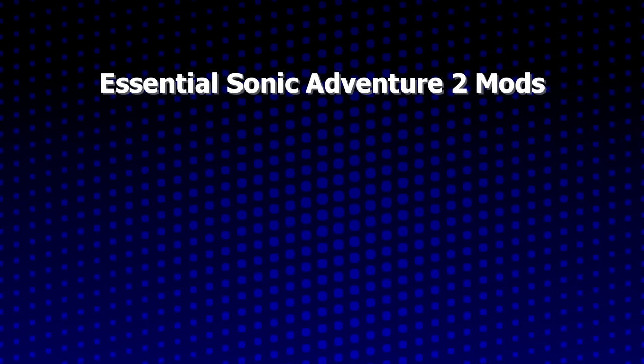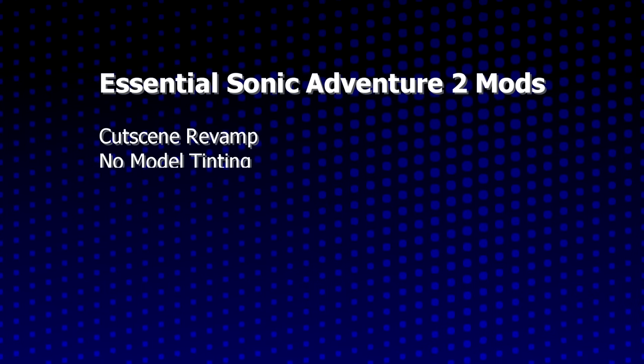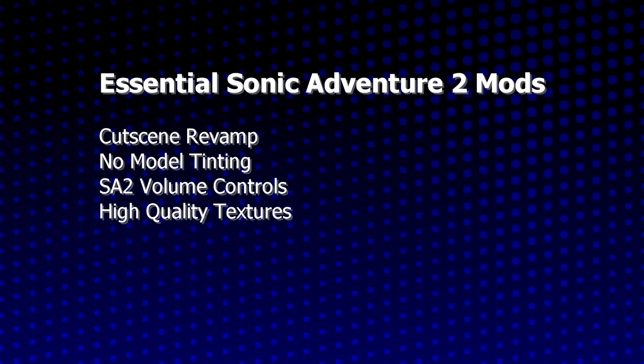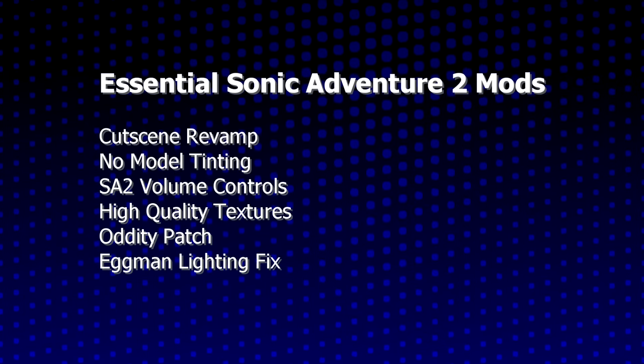So there you go — your 7 essential mods: Cutscene Revamp, No Model Tinting, SA2 Volume Controls, High Quality Textures, Oddity Patch, Eggman Lighting Fix, and Hedge Panel.